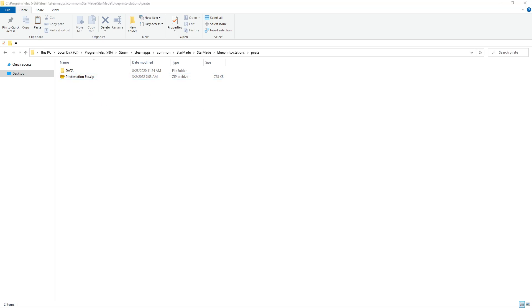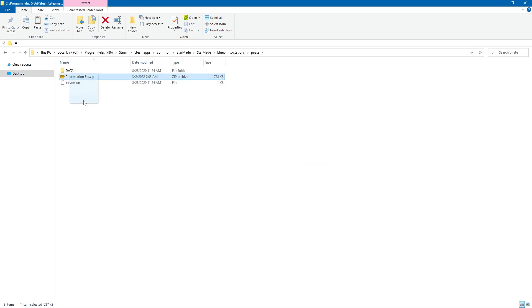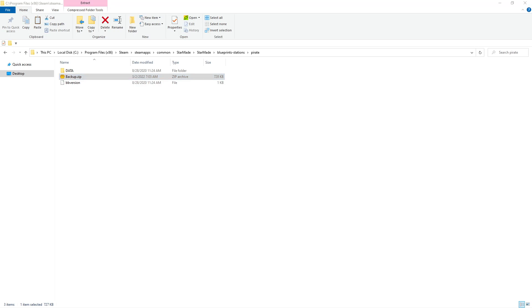So we're going to leave data and we probably should have left BB version. I don't know what BB version is. We're going to call that backup. The others were the Pirate Stations themselves. So we're just going to rip all of that nonsense out.